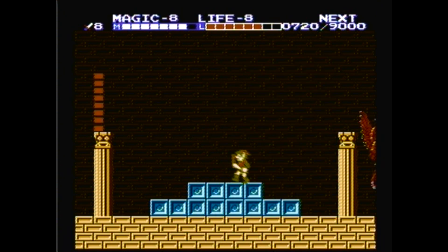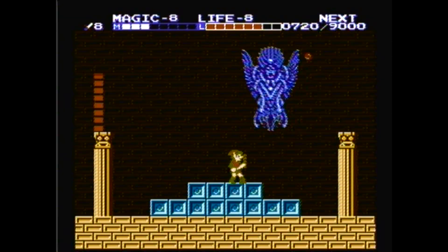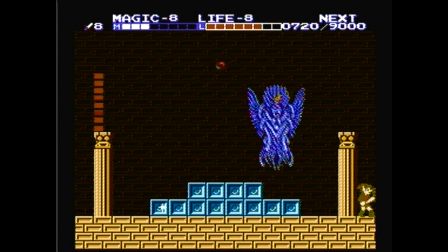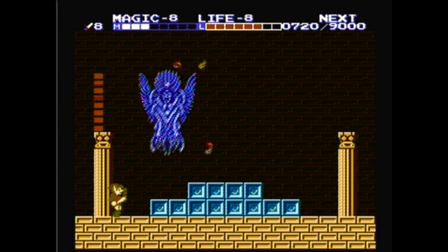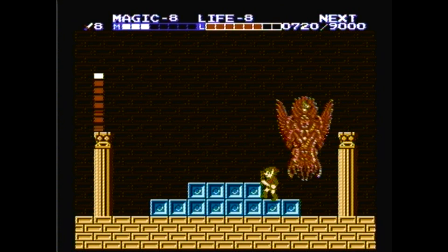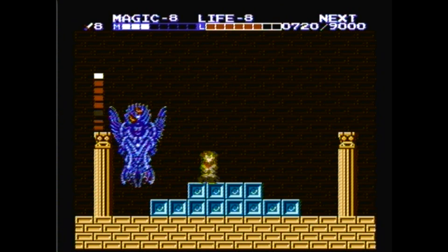If you memorize that little thing — left, right, right, left at the intersections — you'll be fine. Let me equip a shield spell, and now we fight the first of two final bosses: Thunderbird. You need to cast the thunder spell to be able to harm him. After that, he will move around the room in a zigzaggy vertical pattern, shooting down fireballs at you.